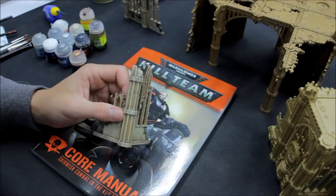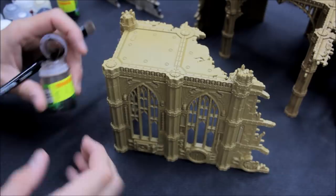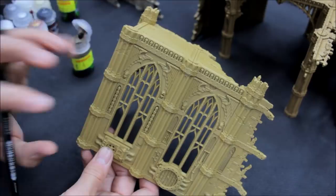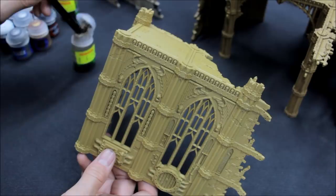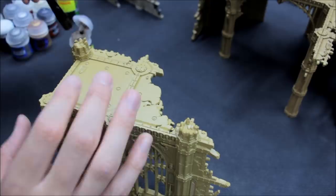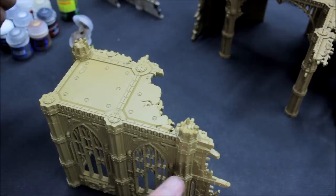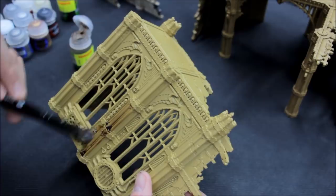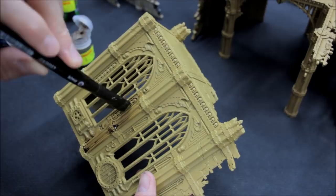We're on to our first color — we're going to go straight in with a shade: Agrax Earthshade. Usually I do base colors first, but the technique here is a quicker way. The first thing is this darker brown shade. I've got a shade brush — it's going to cover this quite quickly. I'd recommend getting one of these larger brushes rather than spending too long with a small brush. I'm using the ends of the bristles to stab into those skulls to make sure I get the eye sockets filled with this wash.